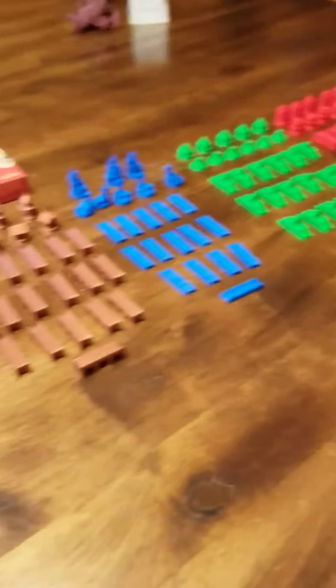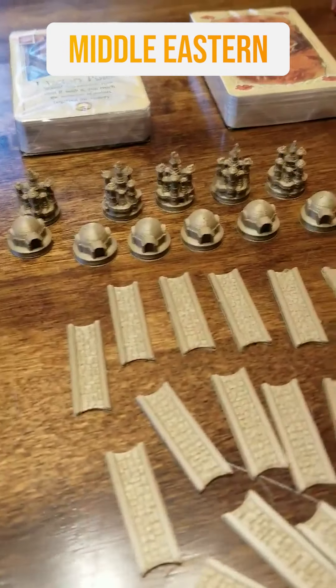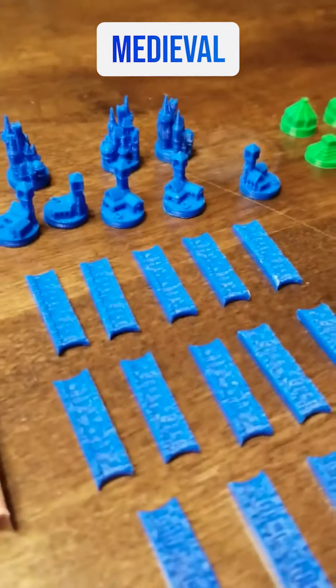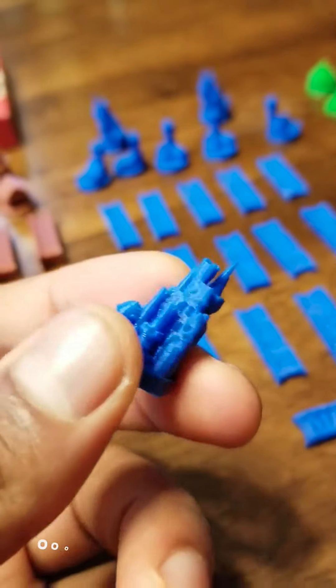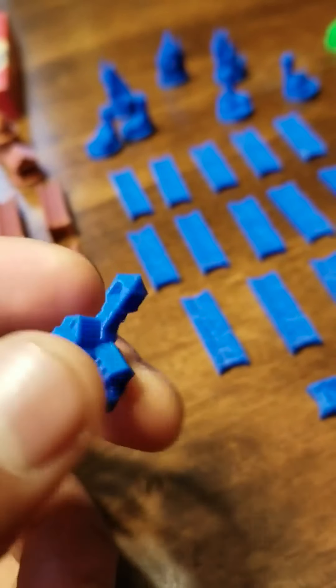Now I'll show you the nations. Here's the Middle Eastern nation — looks like my cat slapped him while I was upstairs. Here is the Roman or Greek nation, here is the Medieval nation. Once they're cleaned up they actually look pretty cool. Here's a close-up of one of the little medieval towns.